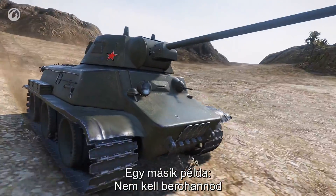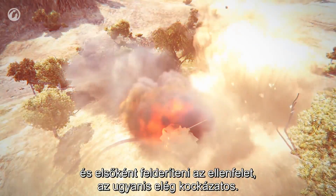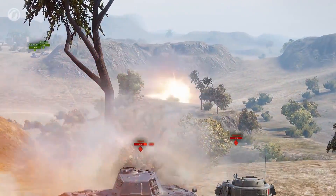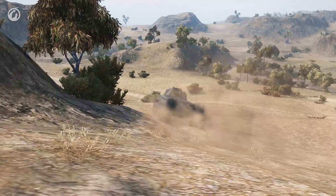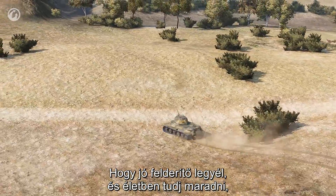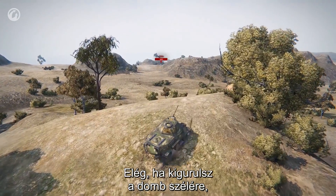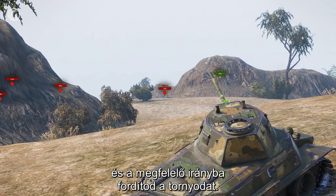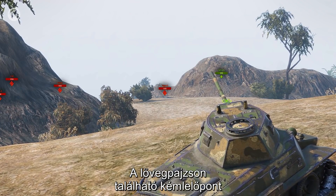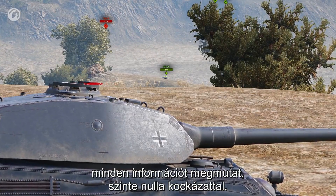Another example: you don't need to rush in and spot the enemy first — it's pretty risky. Sure, you'll see them, but you won't last long. To be a good scout and keep yourself safe, you can stay on your side of the hill. You just need to roll up the hill and point your turret in the right direction. The view range port in the gun base will give you all the information, and you almost don't risk anything.